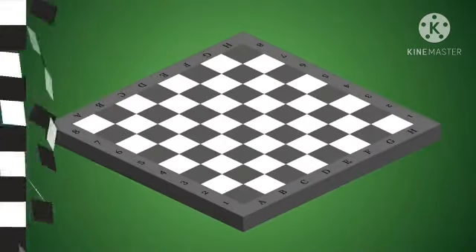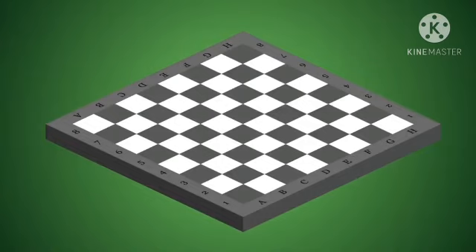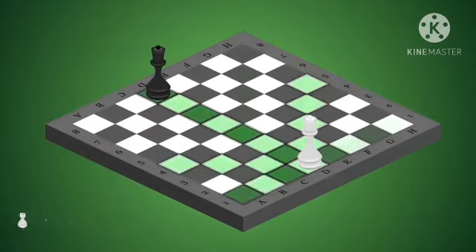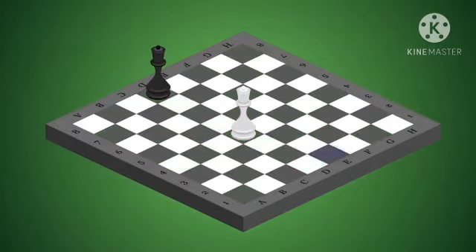The next piece I am going to introduce to you is a queen. It is the strongest piece on a chessboard. It is actually equal to a rook plus a bishop. It occupies D1 for white and D8 for black. It can move vertically, horizontally and diagonally any number of squares until it is blocked. It can capture any opponent piece on its way. It also doesn't jump over any piece and moves only through vacant squares.